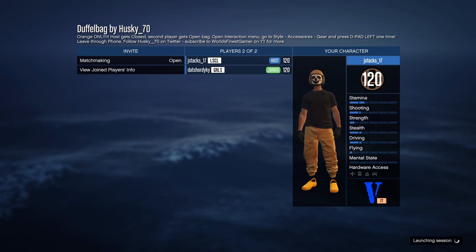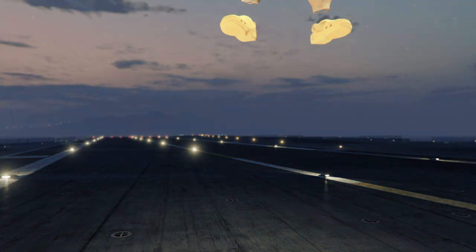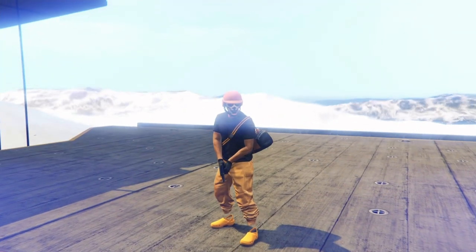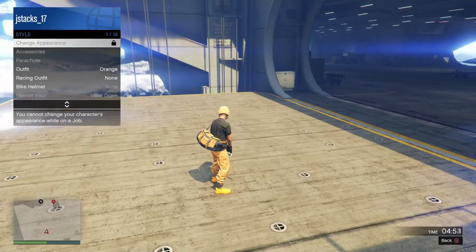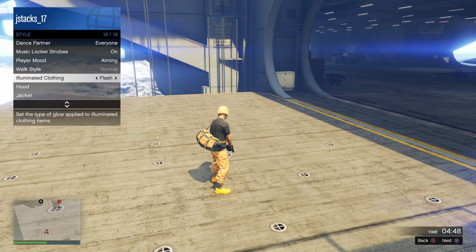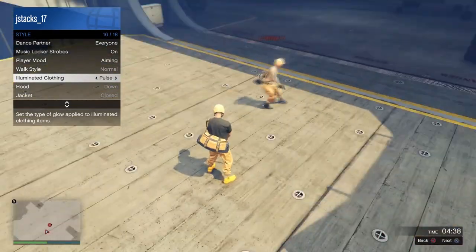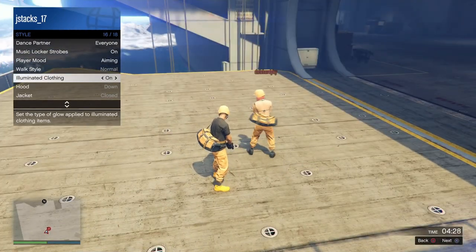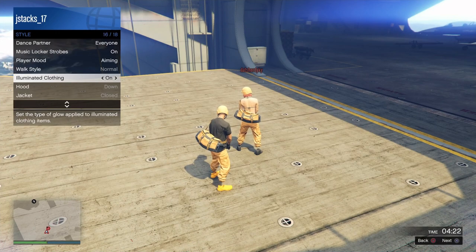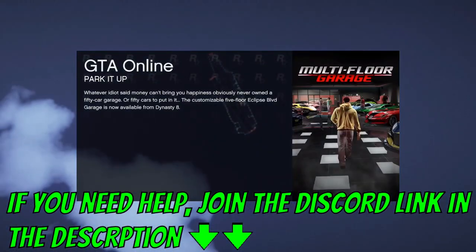Now that you started it up, just go ahead and invite your friend and ready it up. I'm on my second character, so I'm going to show you guys what will happen with the duffel bag on your second character. Once you spawn in with the duffel bag, open the interaction menu, go to style, go to illuminated clothing, and just hold right on the d-pad for about 30 seconds — just cycle through it. If the duffel bag disappears, you're on your second character. If you're on your main character, it doesn't matter — you'll spawn with it. I'll show you a quick fix to get it back.